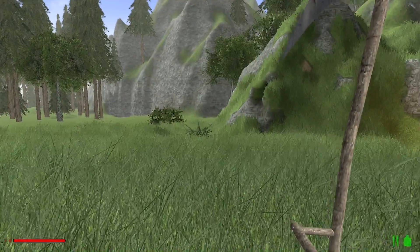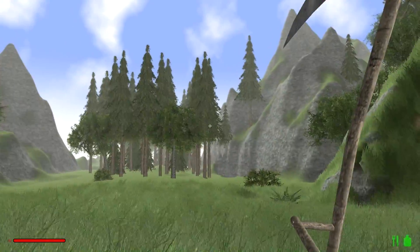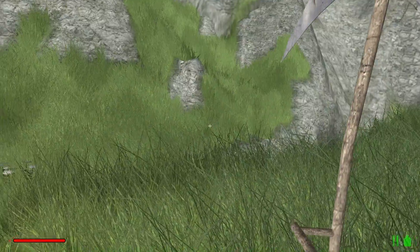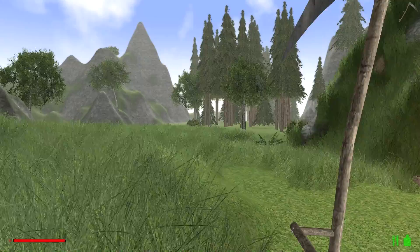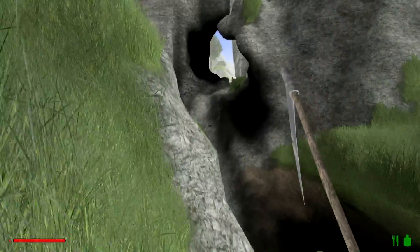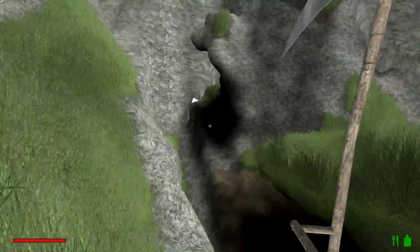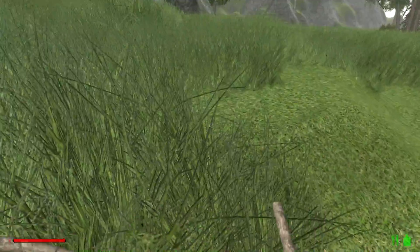Another cool thing about this game is it has randomly generated worlds. When you create a new world you get to put in a seed — I don't know what this seed is, it's just a bunch of random numbers — but every world I've been in they've all been pretty much just mountainous and forested plains. I'm sure there will be more variety later on. And one thing you guys gotta be really careful with is there are all these ravines and potholes and just dangerous places all over the map, so you gotta be careful.